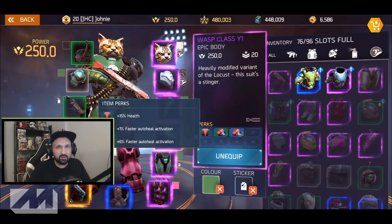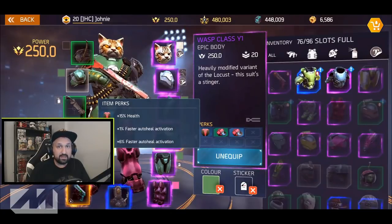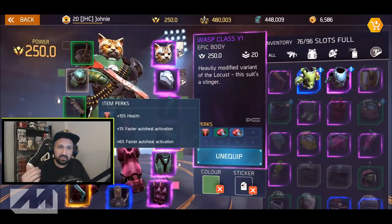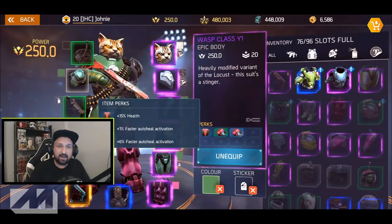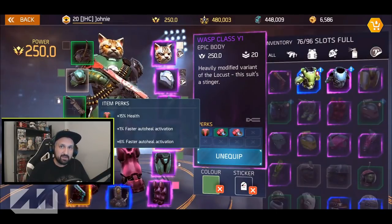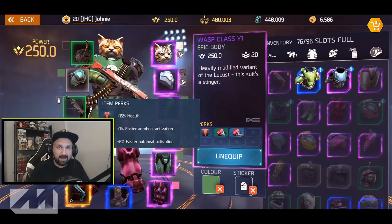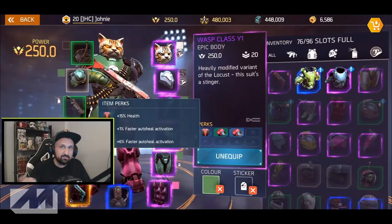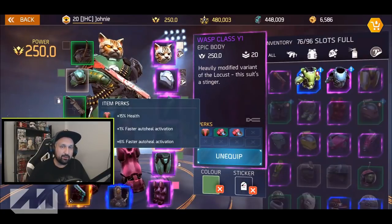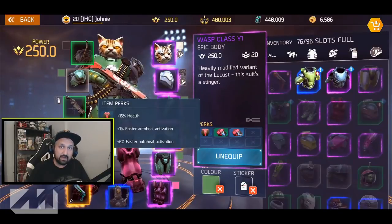The last tricky piece is the chest. I've got a Wasp Class Y1 Epic body. You cannot find crit damage on the body piece — if I'm wrong let me know in the comments — so you'll have to choose between health percentage, auto heal activation, and faster auto heal. I strongly recommend going for the highest health percentage possible. Health percentage increases your ability to survive big hits, since you're going to take damage before you can run away and let your shield start healing. My current 15% health is pretty low compared to what I've seen others have — go for high health percentage.